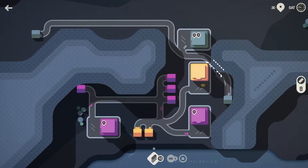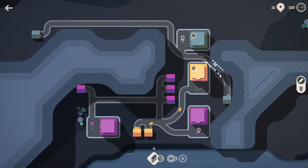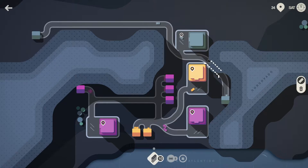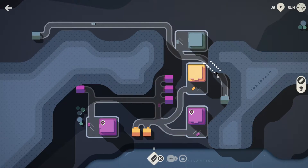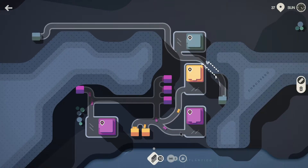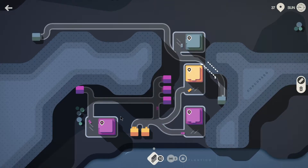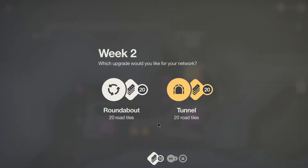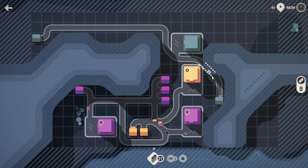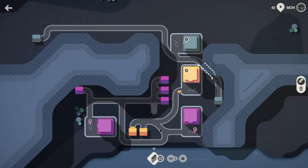I didn't have to use a tunnel, but I did use a tunnel. I'll probably delete that tunnel later and make it better. For now I only have this one little crossover, and I might have enough roads to fix the crossover. Let's get another tunnel — yes, I do have enough to make it so there's no crossover.